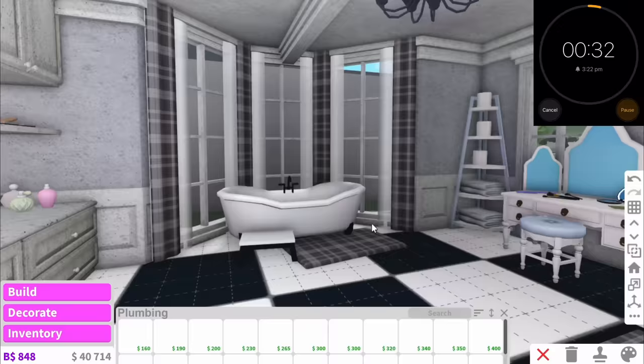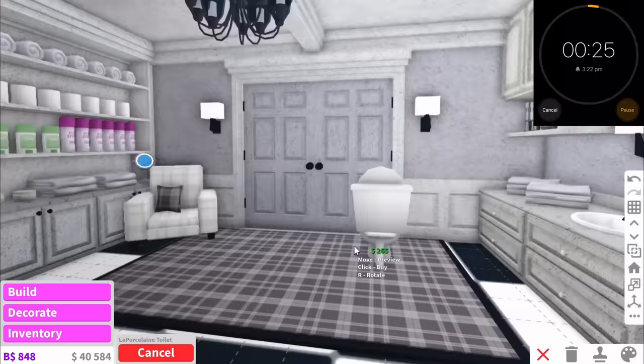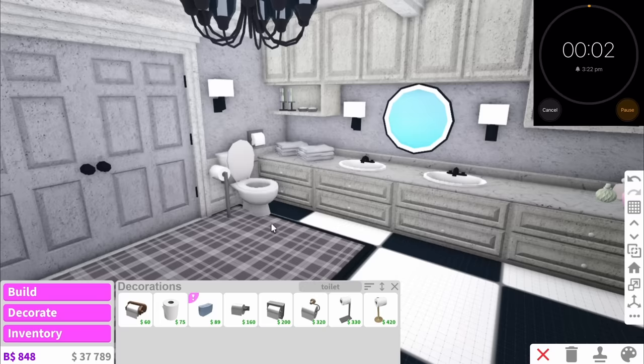We haven't even added a toilet in here and it's literally a bathroom. Maybe the toilet can just go... oh no, there literally isn't anywhere. Maybe just here. Let's at least get some toilet roll — we can put one that goes on the floor as well. And then oh no, we're out of time. Let me go and see how everyone else is doing.